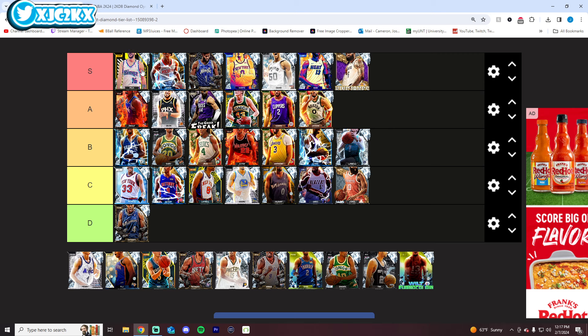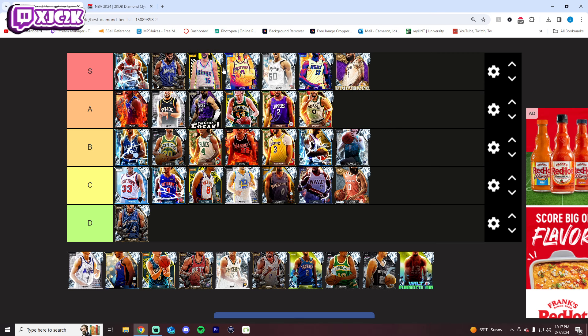Peja is insane — he might be the best diamond card in the game right now. I'm literally not trolling. He's insane defensively, he's got an elite release, he's 6'10", dunks the ball pretty well, has good speed. He is so good and so complete. He is easily S tier, 100%.